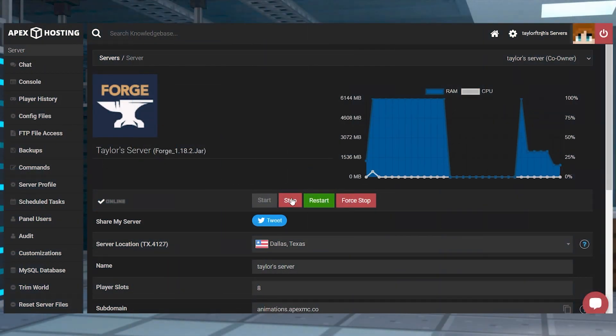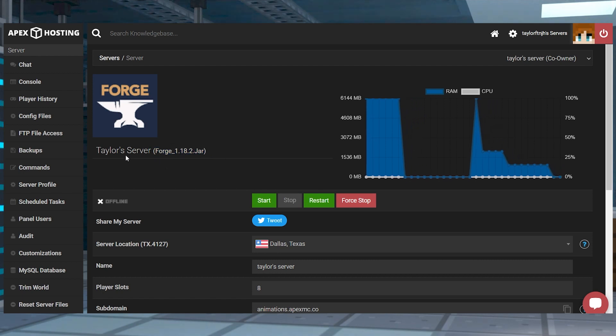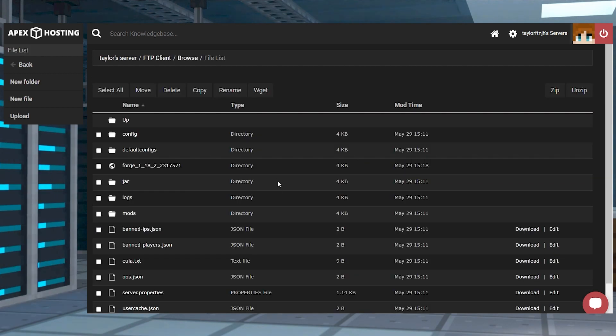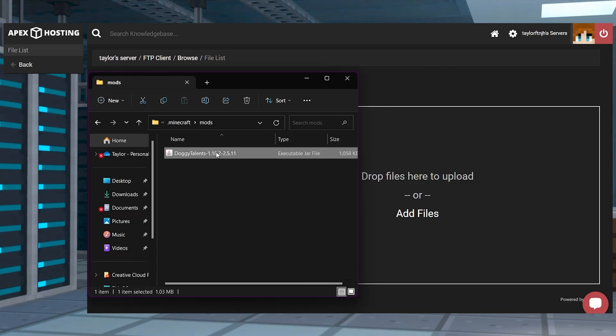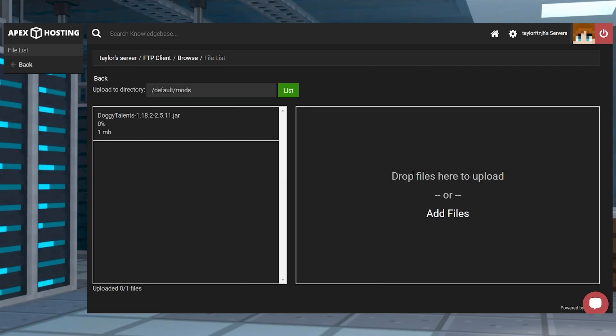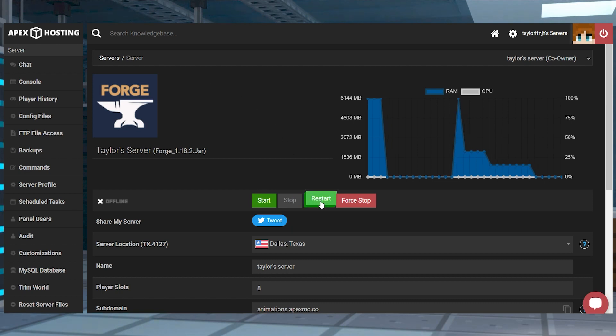Head towards your Apex Server panel, stop the server, and make sure you're running the correct version to match the mod that you downloaded. After that, you can click FTP File Access near the top left. Log in, then find and enter the mods directory, and click Upload in the top left corner. On the next page, drag and drop the Doggy Talents file into the upload area, and once this reaches 100%, you can use your server name at the top of the page to return to the main panel and restart the server.